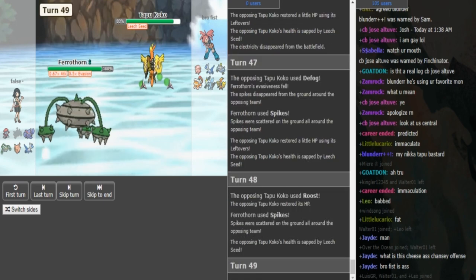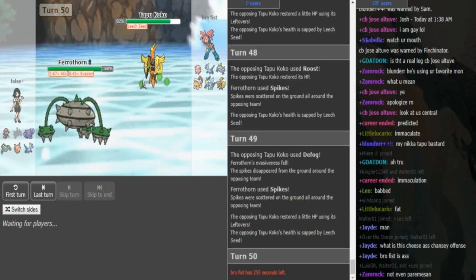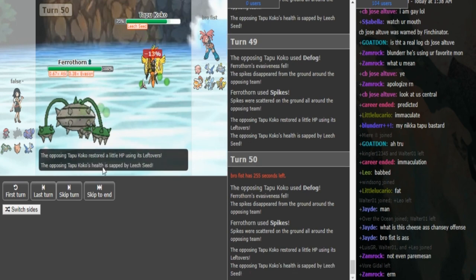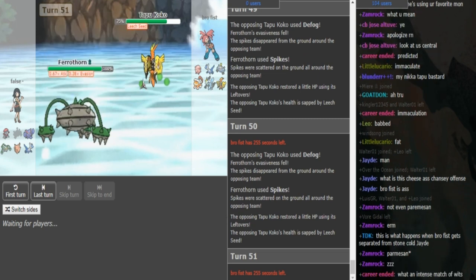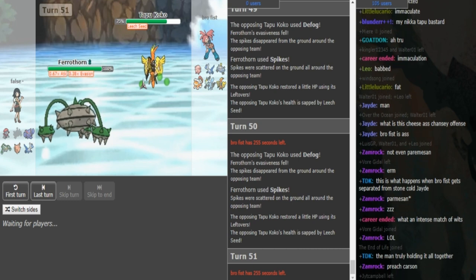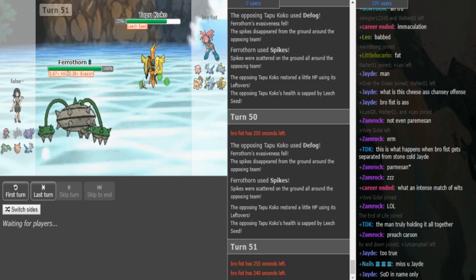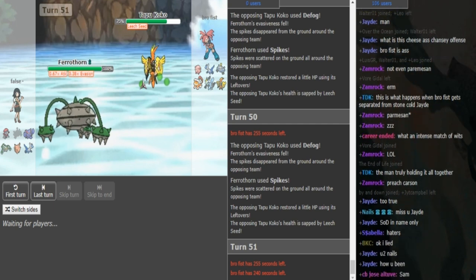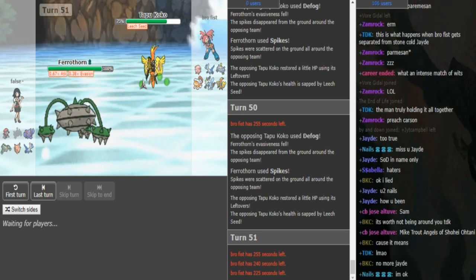Spikes again - that was well played by Brofist because now he can Defog when there's two Spikes. That's what I was talking about earlier - just Defog when there's multiple hazards, not when there's one. He has to be careful with his Defog PP - he has only 17 left. I probably would have hard switched or U-turned there because the Ferrothorn has 23 Spikes left and the Koko I think only has 16 Defog left with the Defog he just used. So eventually he has to switch out into Chansey to Wish Pass into something. Protect on Ferrothorn is not a bad option overall - it can be annoying to not have Knock Off, but he has Weavile as a Knock Off user and potentially Gliscor.